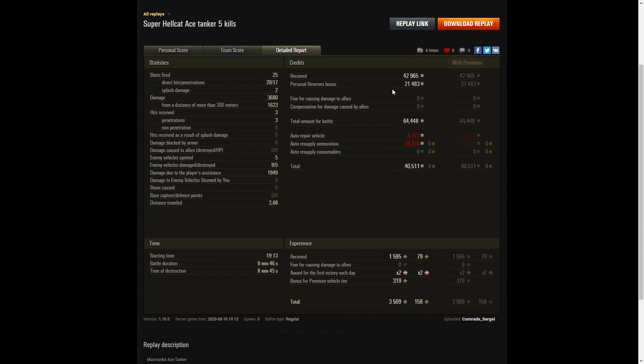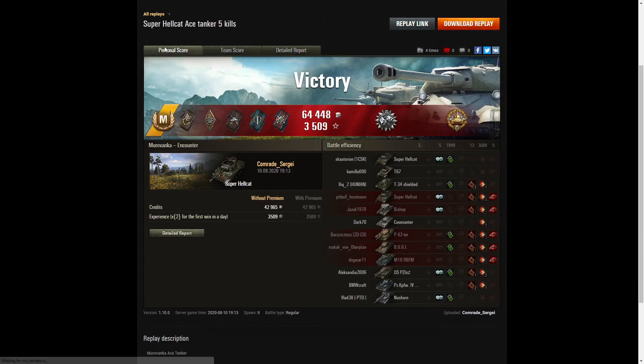On a free-to-play account, he earned 42,965 credits, got 21,483 from personal reserves, for a total of 64,448. After repair and ammunition resupply, he took away a profit of 40,511 credits from the game. He picked up 1,595 base XP, times two for the first victory, plus 319 because it's a premium vehicle, and took away 3,509 experience points altogether — a very good game in the Super Hellcat.